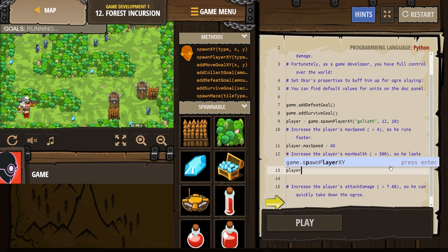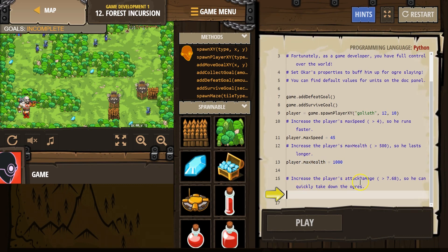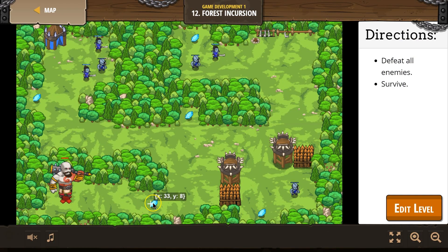Increase the player's max health — player, I think it's going to be dot max health. And then we're going to set that equal to greater than 500 — a thousand. That looks like it works. So this property is technically a variable; it's part of the player object, and it's the variable max health. Increase the player's attack damage over 7.6, and I think it's going to be the same as up there — player dot attack damage is going to be greater than 12. Let's try that. Yeah, that looks good.